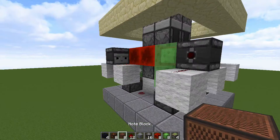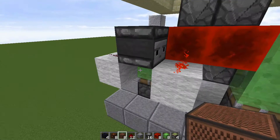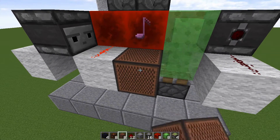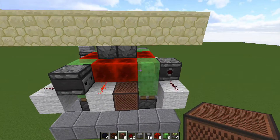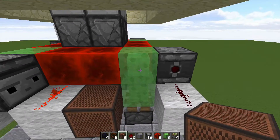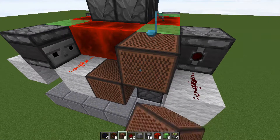Now take your note blocks. Looking at the left side, on the right wool block place one down and hit it four times. For the next note block, place it up one and over one diagonally. Hit this one 16 times to set the correct pitch.